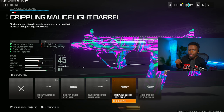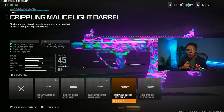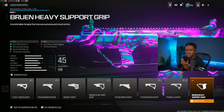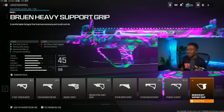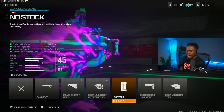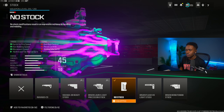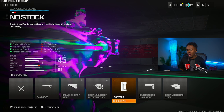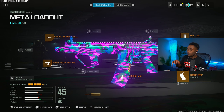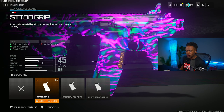For the barrel, we are rocking the Crippling Malice Light Barrel — it makes you undetectable by radar, gives you aim down sight speed, and walk speed. For the underbarrel, we are rocking the Bruen Heavy Support Grip for gun kick control, aiming out of sway, horizontal recoil, and firing stability. For the magazine, we are rocking the 45-round mag. For the stock, we are rocking the No Stock attachment for fire speed, walk speed, movement speed, and hit fire and tac stance spread — this greatly increases mobility on this battle rifle. For the rear grip, we are rocking the XTT-88 Grip for recoil control, gun kick control, and firing image stability.